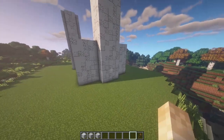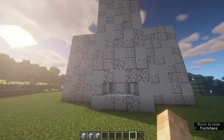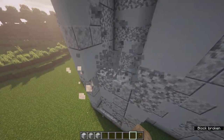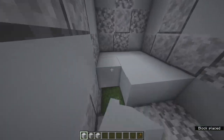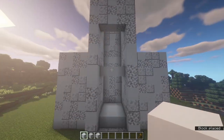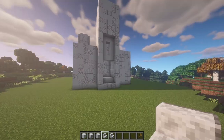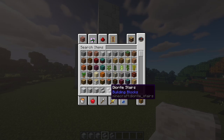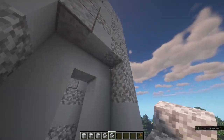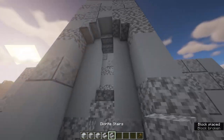Next up we're going to do the front entrance. Come to the front tower and just one block up, dig out a hole three wide and ten blocks higher. Dig all this out, then place a floor in here. Come up four blocks, across like that, and bring it all the way to the top. Get some polished diorite stairs, regular diorite, and diorite stairs and randomly scatter them - one either side, then remove and replace blocks with stairs.